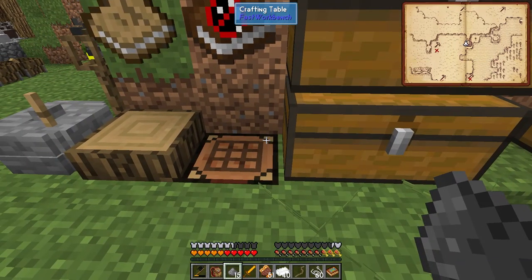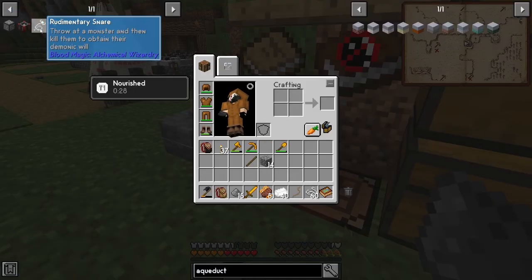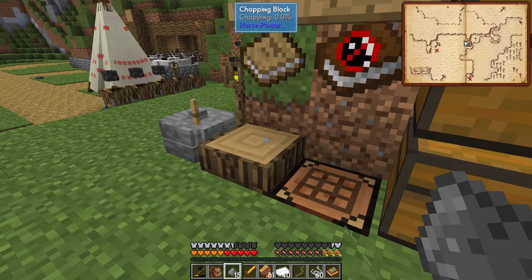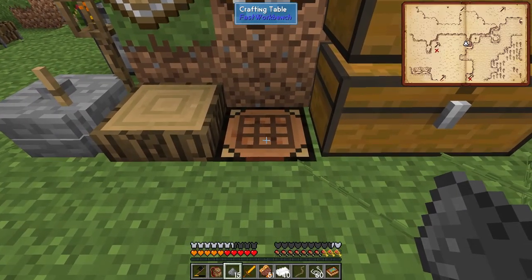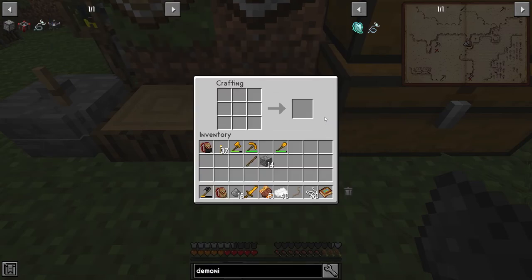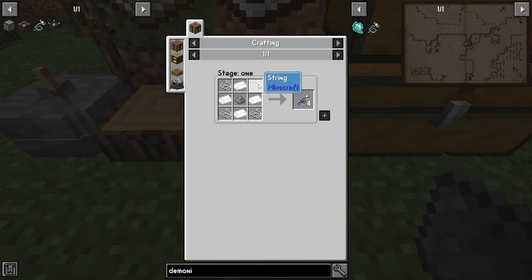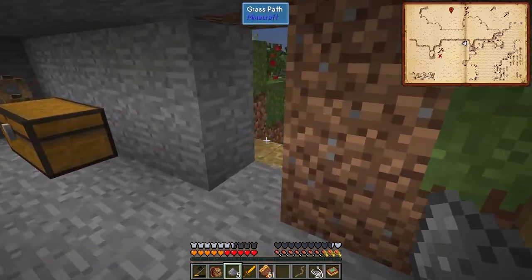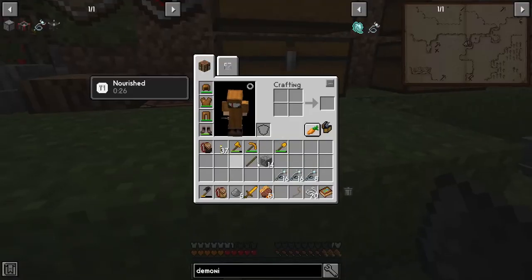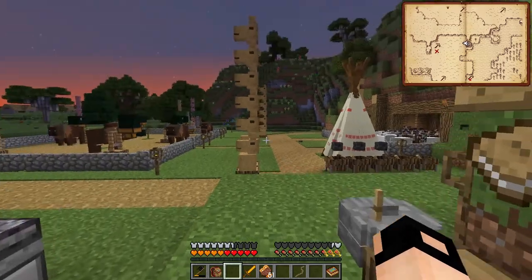Before we go into the hunting dimension, I want to make some rudimentary snares, which you need to get demonic will. Later on we'll have a better way of getting them, but now this is our only way, so I'll get a few. You need thin rings and some ash. Ash you get by putting some wood into the grill, or the kiln, or the furnace - and you get ash.